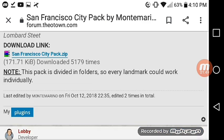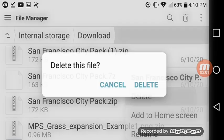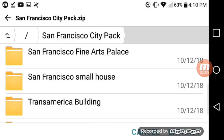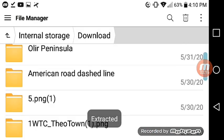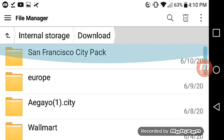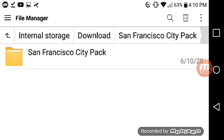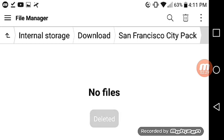I'm going to go to the file manager. Here I am at the San Francisco City pack in file manager. It may look like you can get all of these, but don't do that — it looks like it has all the players inside, but it does not. So I'm going to delete the San Francisco City pack folder.